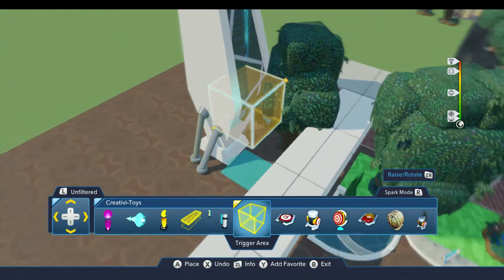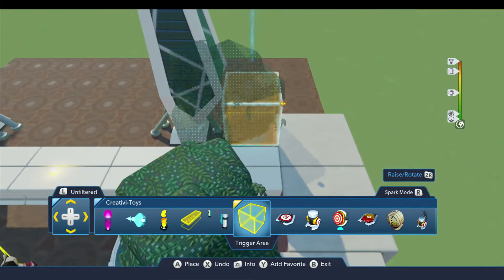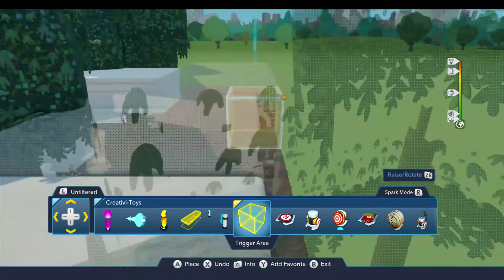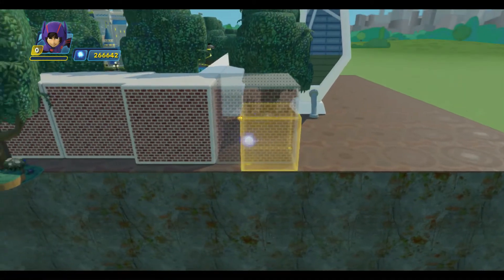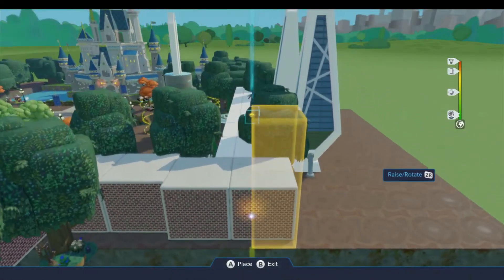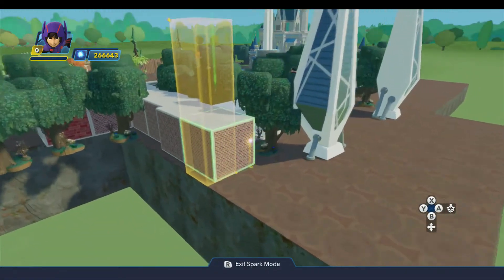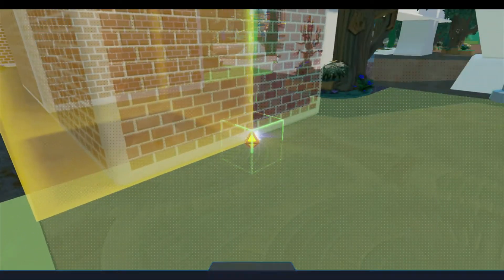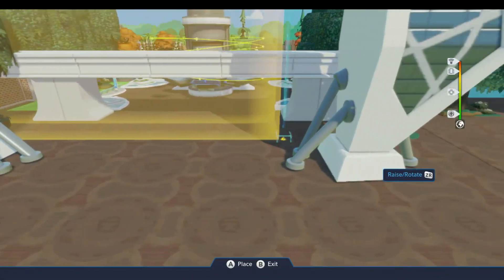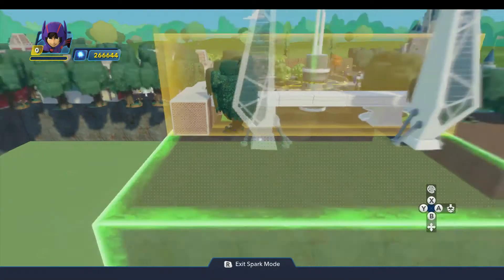I'm going to begin by dropping down a trigger area, and I'm going to stretch this thing across the entire toybox here. I'll drop this down about here. The left edge of this is lined up with the monorail up there. So we're going to raise this up a little ways, just in case some player wants to try to fly through it. And then we'll stretch this all the way across, so it doesn't matter where the player crosses that boundary. That trigger area will take them there.